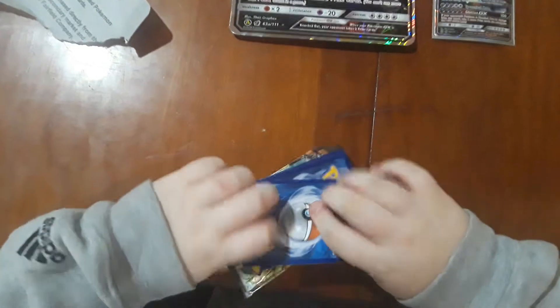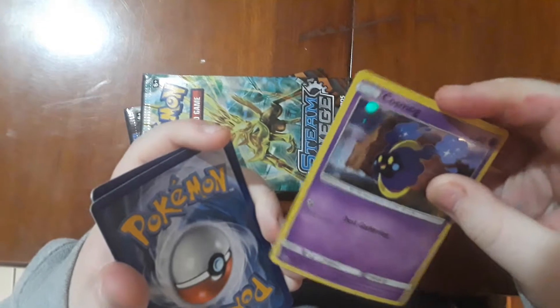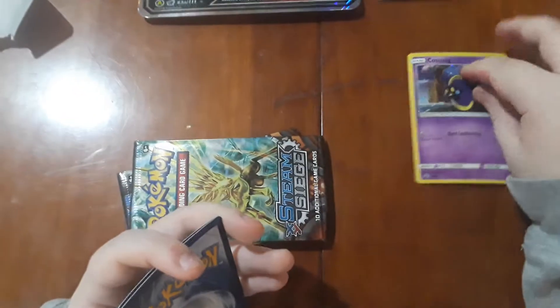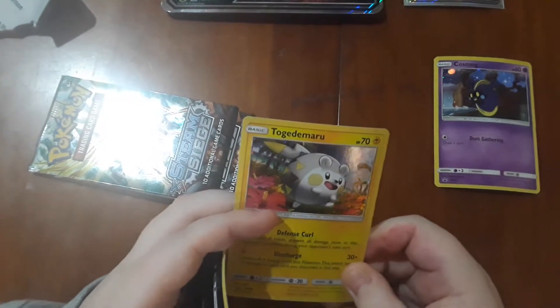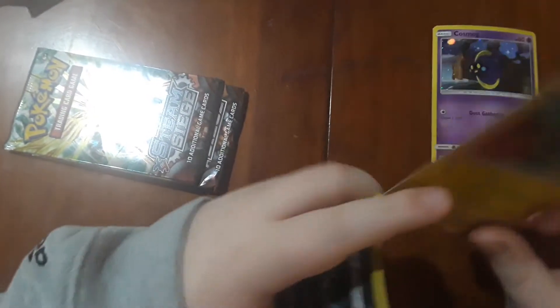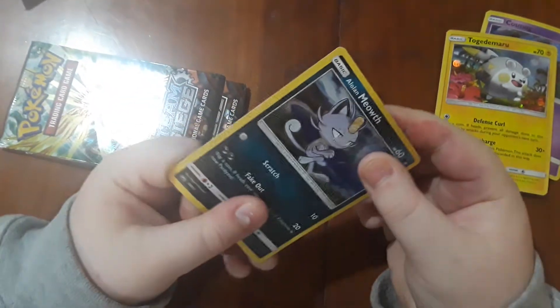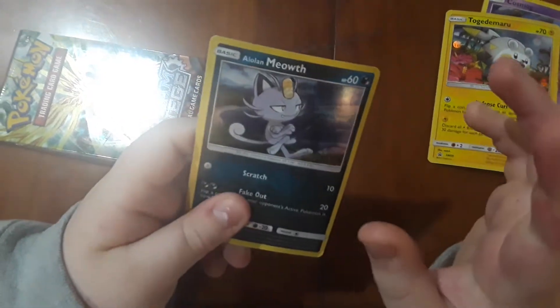So we're gonna be doing the foils first and leave the other three packs right here. Our first foil is a Cosmog — I don't know what kind of rare that is, I don't even know if it's a rare. I don't know a lot about Pokemon cards, I just love Pokemon. Hey Target fans, there's a comment section below — can you tell me how this card's name is pronounced? For the second foil we have an Alolan Meowth — Team Rocket blasting off!